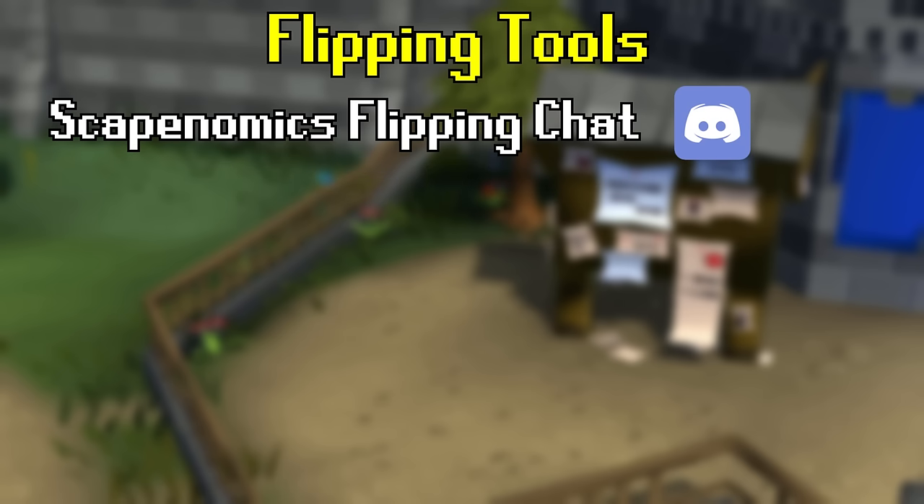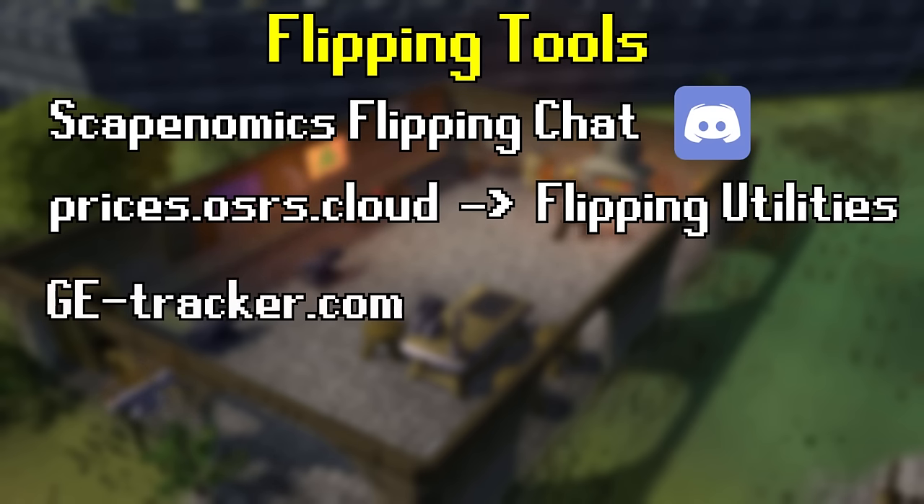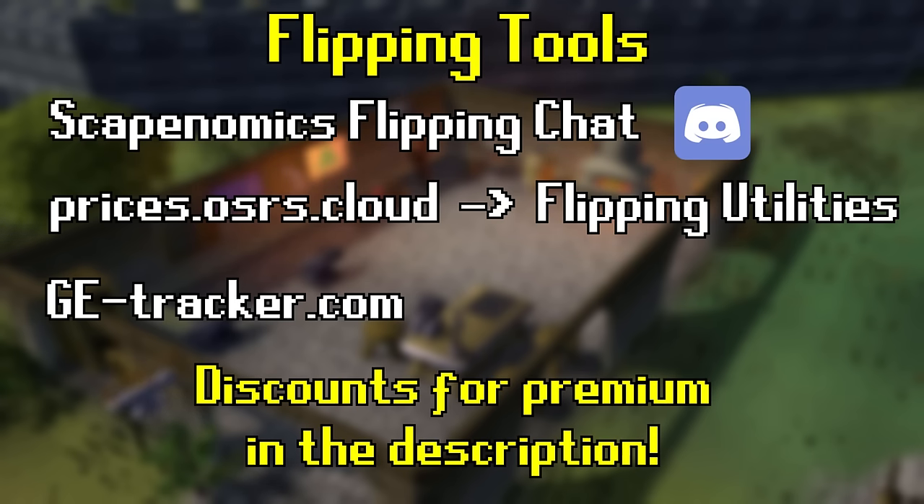Price graphs and item prices are a large part of flipping. There are two sites I recommend: Price Cloud at prices.osrs.cloud, which links with the Flipping Utilities plugin, and getracker.com. Both sites have pros and cons, so explore which one you like best. Both are free but have premium features to give you an edge. We are affiliated with both GE Tracker and Flipping Utilities — use the link in the description to save some money.